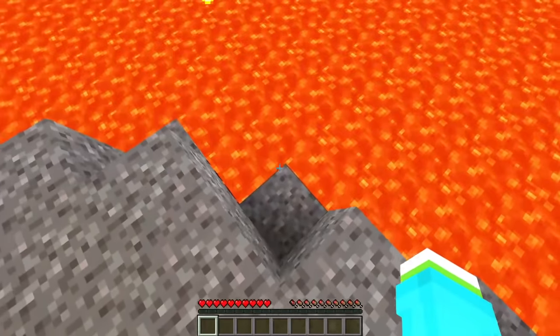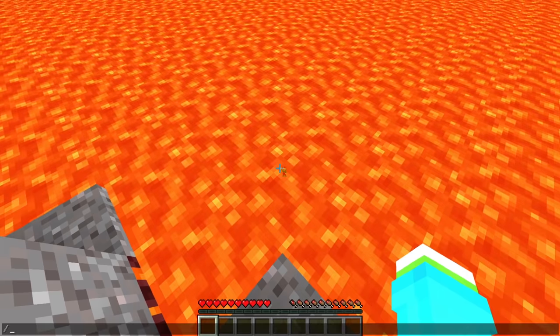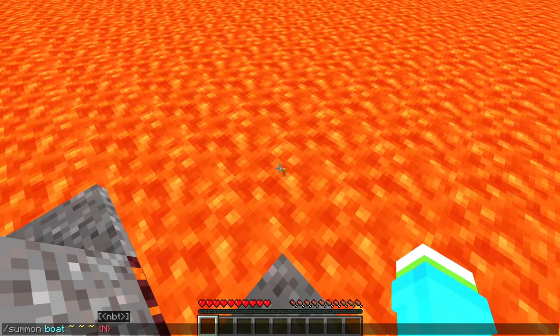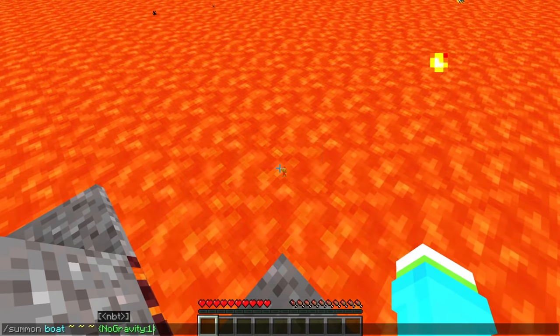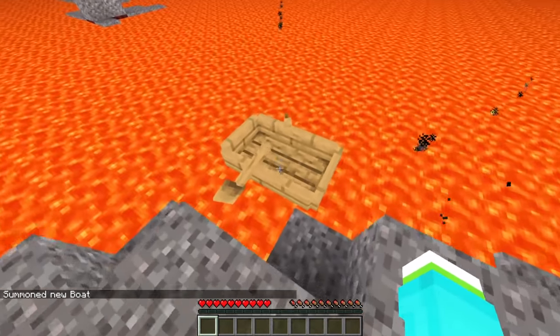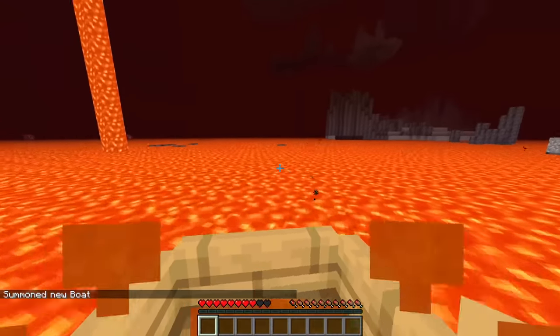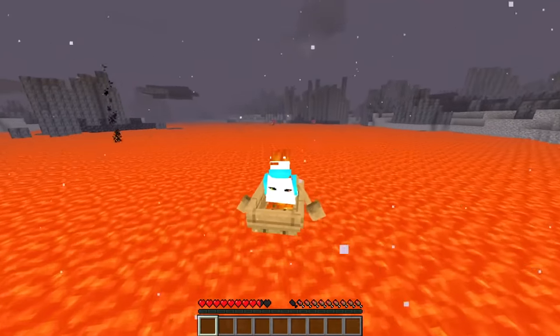Then we can go to lava level and find a spot to stand right here. We're going to summon a boat at our coordinates, and we're going to give it the properties no gravity, just like this. And I can see if we push it out there and get in the boat - we are now in a lava boat, and we have full control over everything we do. This is actually so much better.